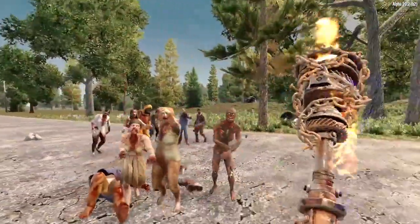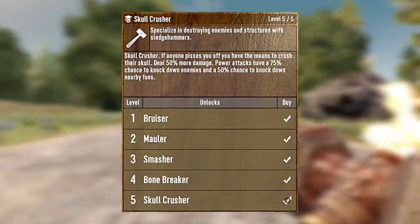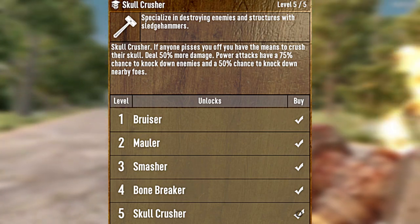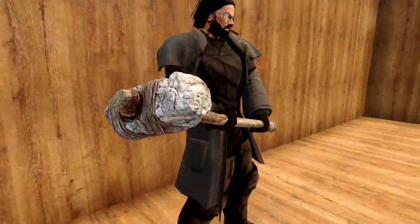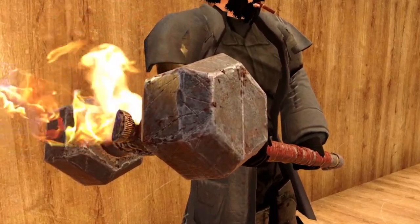Our last Combat Perk in the Strength Attribute is Skull Crusher. Specialize in destroying enemies and structures with Sledge Hammers. The Skull Crusher perk governs the Sledge Hammer weapons like the Stone Sledge Hammer, the Iron Sledge Hammer, and the Steel Sledge Hammer.